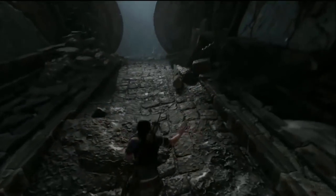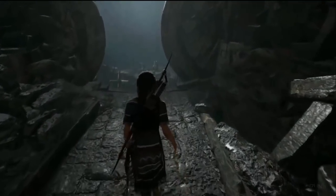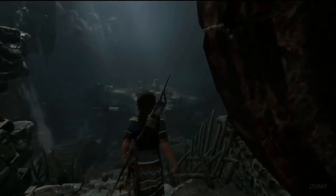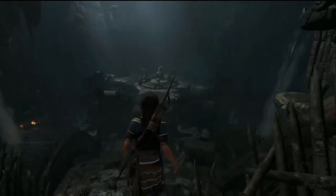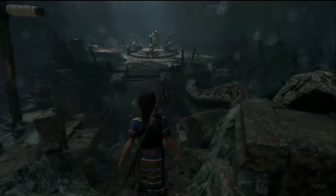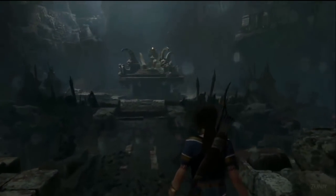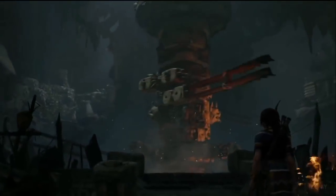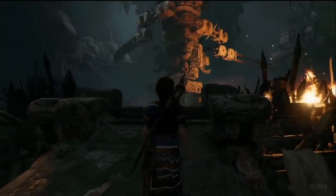We're coming up to the end of the gameplay. What you're seeing is another example of all the pieces that Lara has to interact with actually being dangerous as well. You saw that she cut her arm on one of the inactive traps — that's to let you know that those obsidian blades are still going to kill you. There are traps in the tombs, but there are also puzzle pieces that, if you fail to interact with them correctly, will kill you.